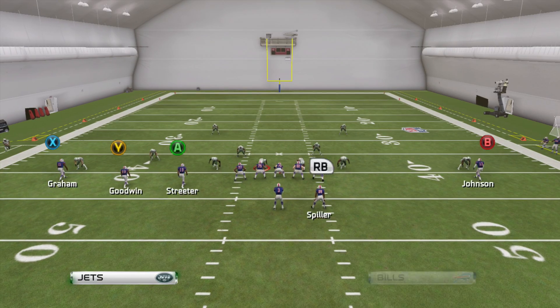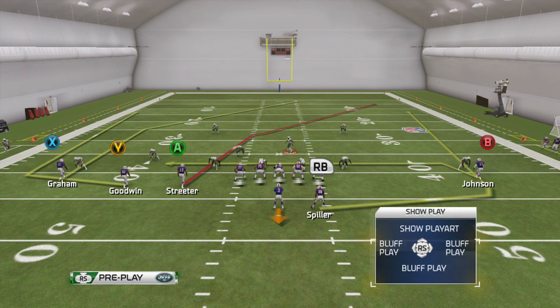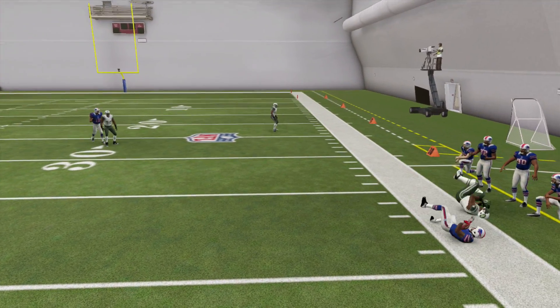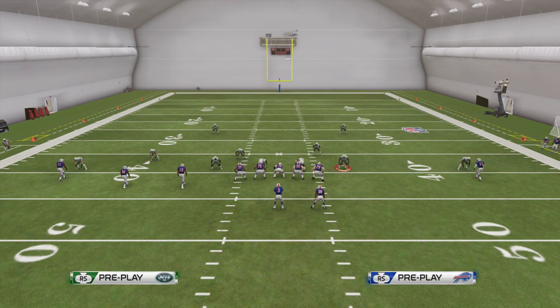One thing you'll eventually see from some people is that they're going to use the user control to try to take away the middle. If you see that the running back is the guy who's not covering a man, and you notice that the defense is doing that, then hit the running back and make them pay. Take the five yards — it'll be more if you break the tackle.